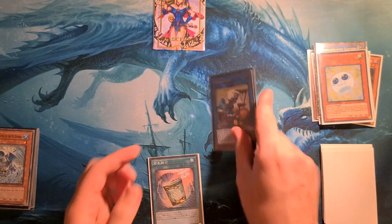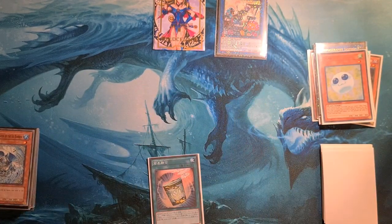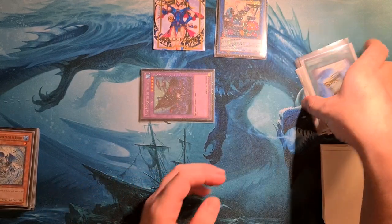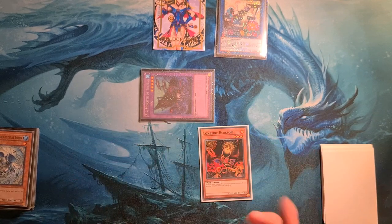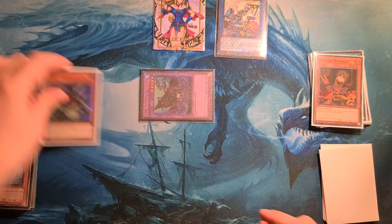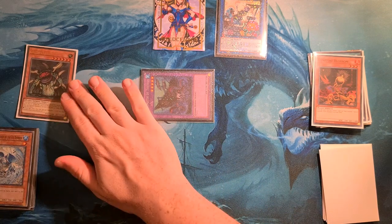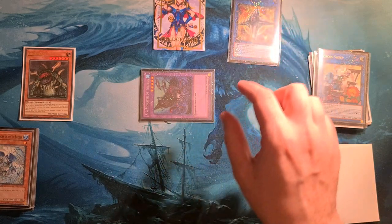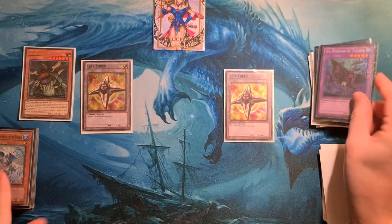New card that I can't believe I didn't think of — Cross Sheep, I mean, no-brainer, right? Activate Instant Fusion, so we go see Sea Monster of Theseus, which triggers Cross Sheep to summon back a monster out of our grave. So we get back our Lone Fire Blossom, tribute Lone Fire for Giga Plant, and then it's pretty much the same as before, just a bit different. We go link Cross Sheep, link tokens, link Cross, and...